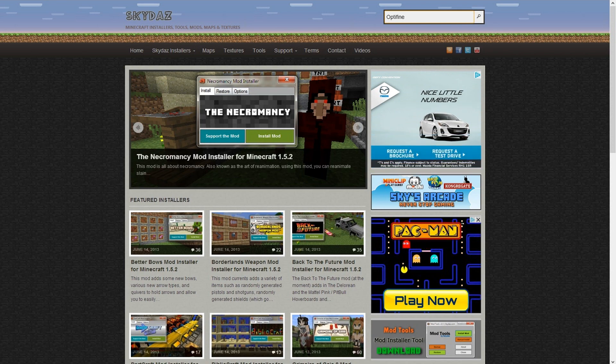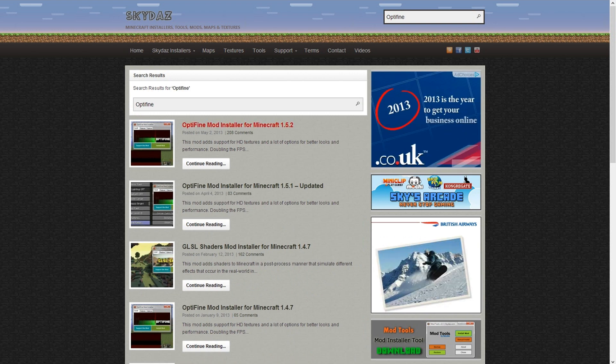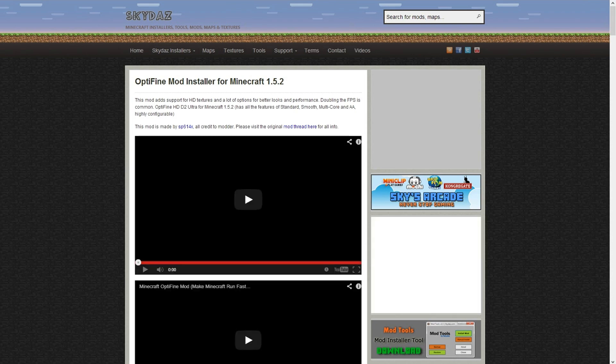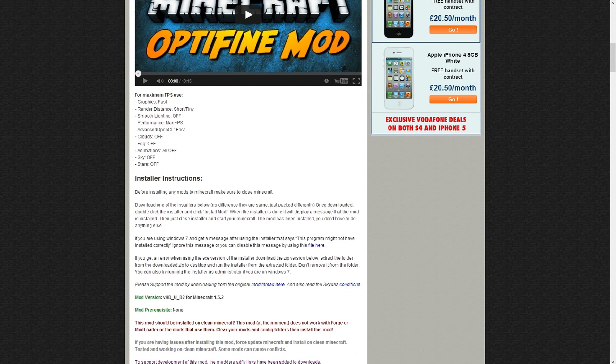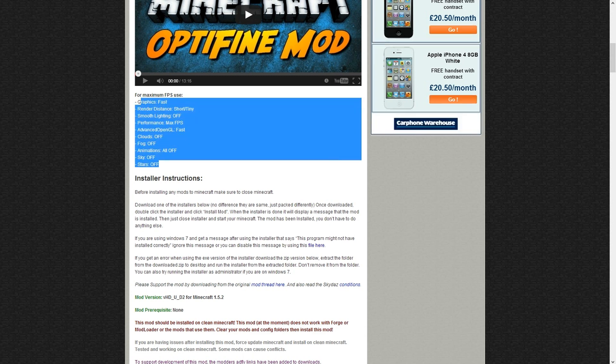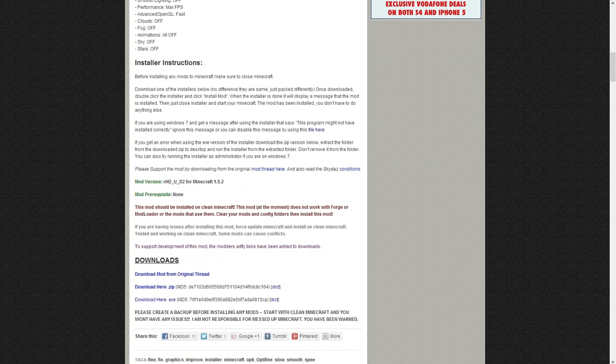Optifine. It says Optifine installer for Minecraft 1.5.2. There are ways in which you can install it. For maximum FPS use, you can put your graphics on fast, render distance short or tiny, smooth lighting off, max FPS. Literally you can get it running on 1GB laptops with all this with the mod. It's really good.